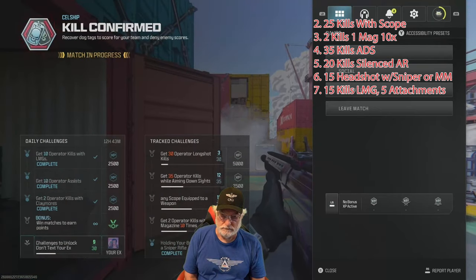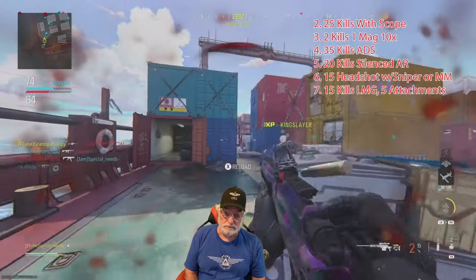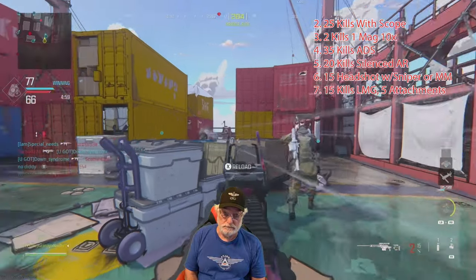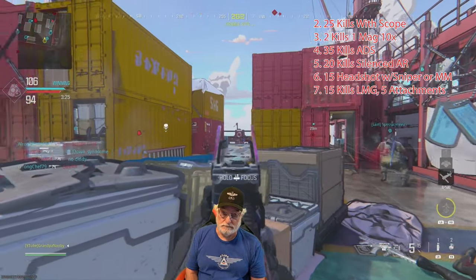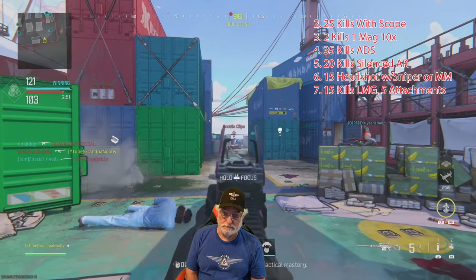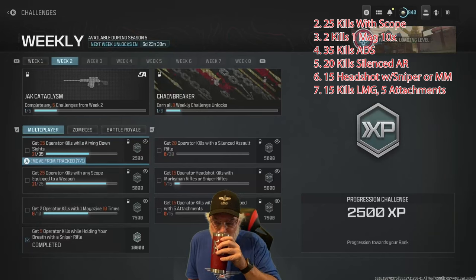12 so far of the 35 aiming down sights. Looking for two with one — there's two. Looking for headshots and kills to accomplish the other challenges. All you need are five of the seven to get the Jack Cataclysm, which is probably the best lead-in gun to learn how to snipe — I've never seen a better one in 15 years of playing COD. We got 21 of the 35 ADS, six out of the two-shots-with-one-magazine, and 25 with a scope done. We only got one headshot, so we'll have to do better on the second map.